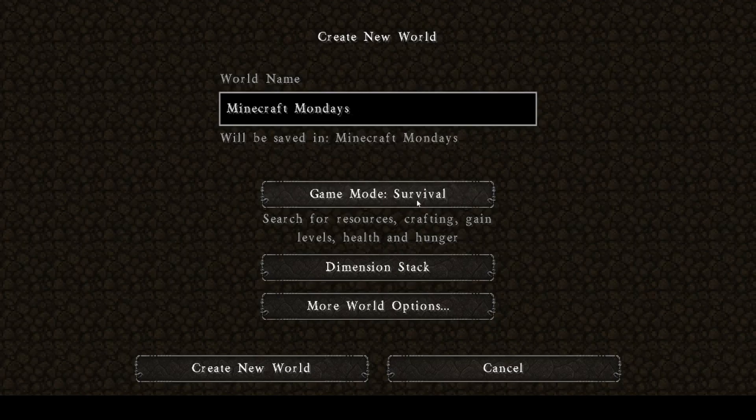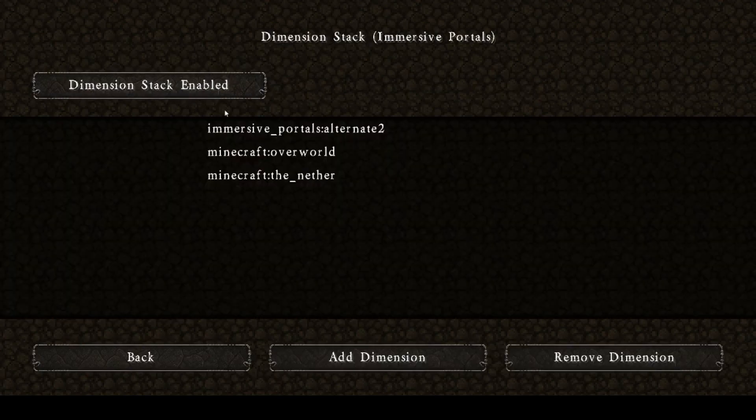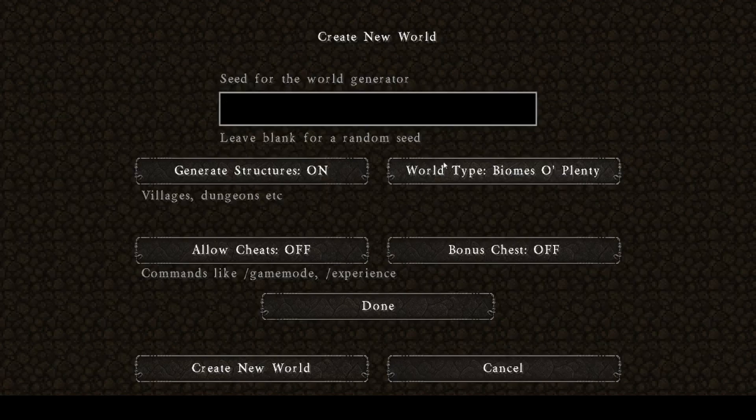I'm going to change this into survival — hardcore we'll leave for another time. We'll go to dimension stack, let's go enabled. Okay, let's see — add dimension. I'm not actually sure what this does, so let's just move over here. We're going to go to world options, biome type of worlds — Biomes O' Plenty.